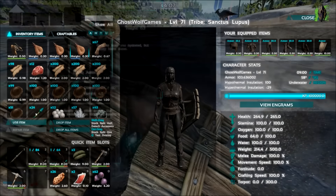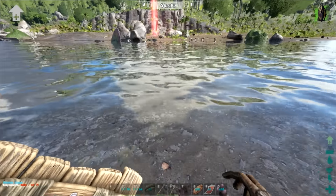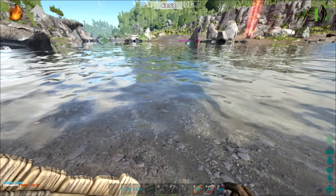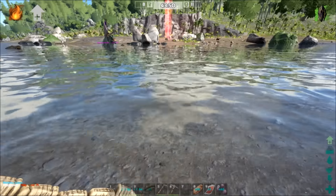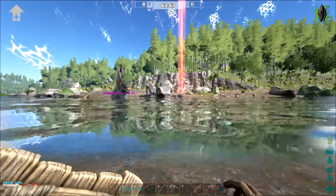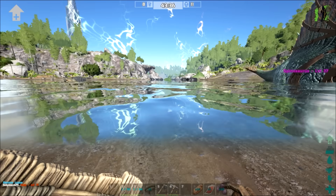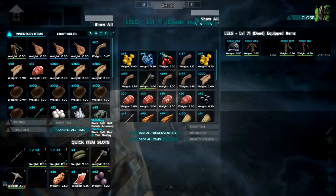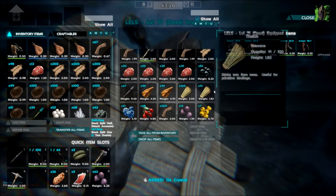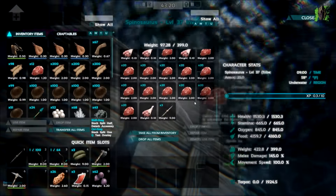Thank God somebody killed the piranhas ahead of time. Yeah, he did all the work for us. Spino's up. Unfortunately I probably lost the levels. Okay, let's go check tech up. I'll grab three spears off this guy. I've got three — six on me. I've put three spears on the Spino.